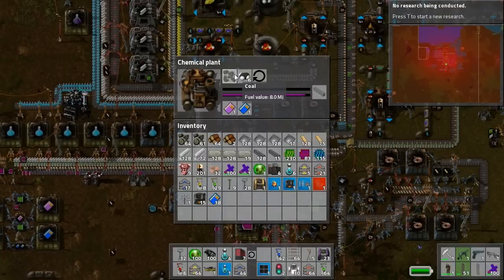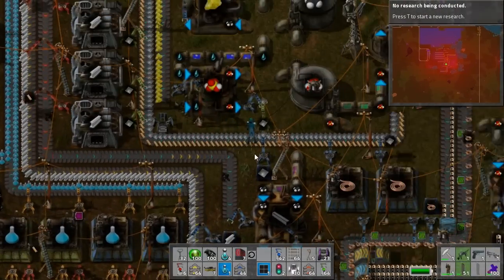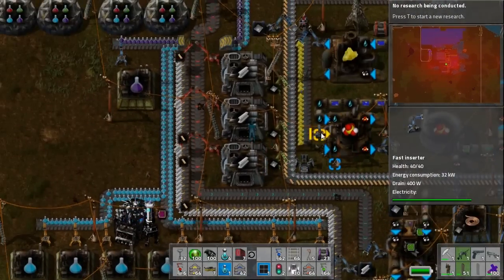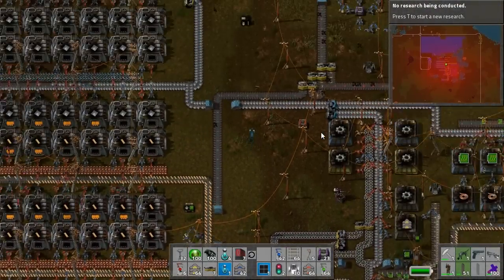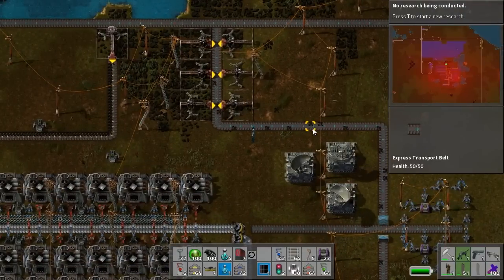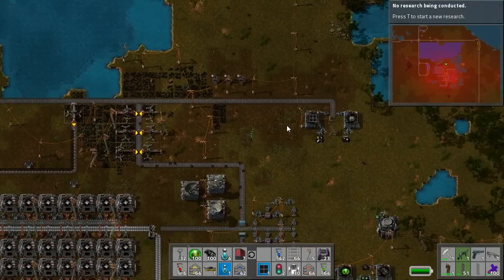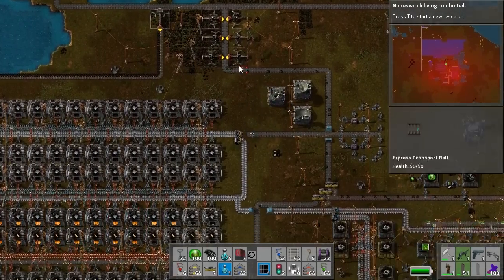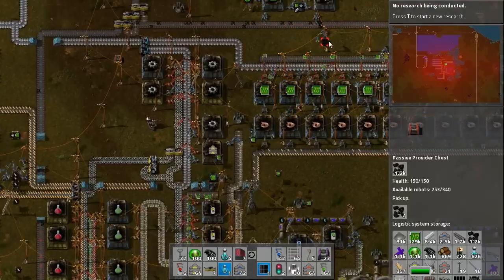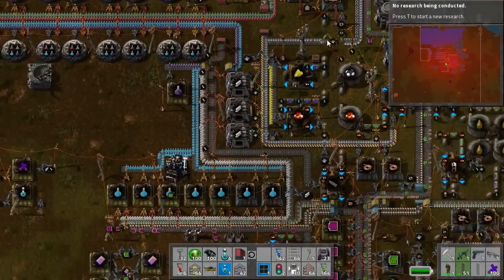We are missing... why are you missing coal? What the hell? Doesn't make any sense. How'd that happen? Well, that's annoying. We still have enough of it. There's a requester chest that's gonna make everything a bit easier for us instead of bothering with this thing.